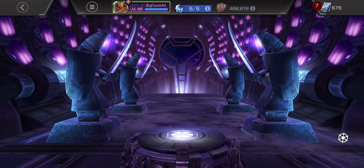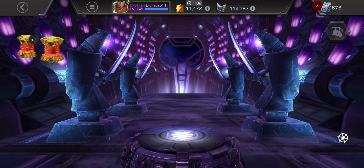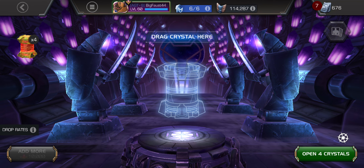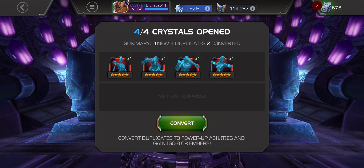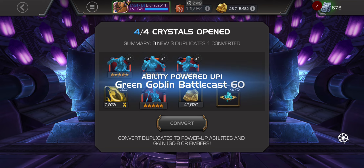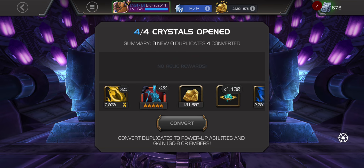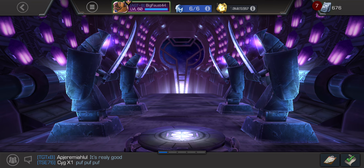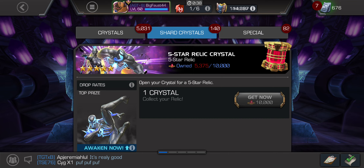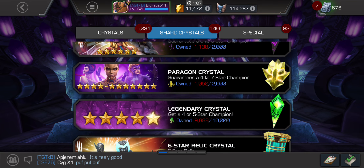Let's see what we get out of here. Almost 5-star relics. 4-5 star. All dupes - I think I have all of them. I only need a couple science ones duped, which I never get. That Captain America relic is really good. I could put that on Photon. I'm not going to open those small ones, forget that.